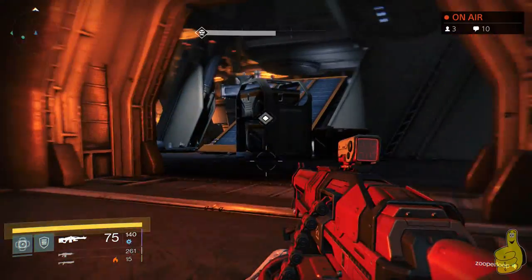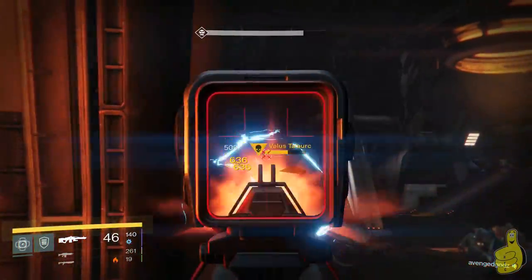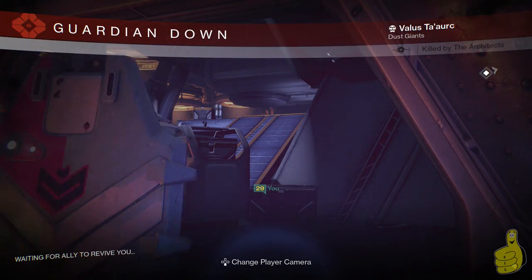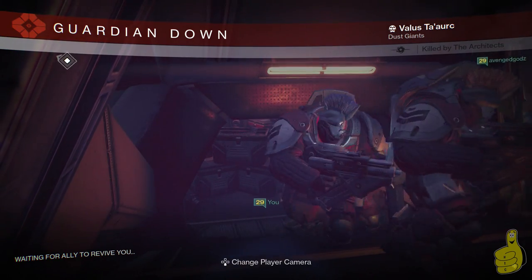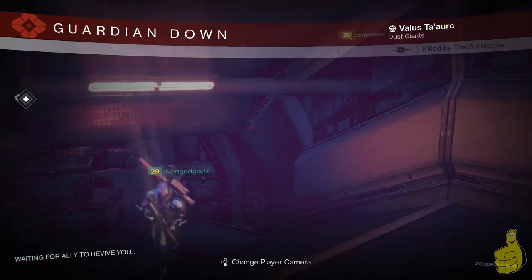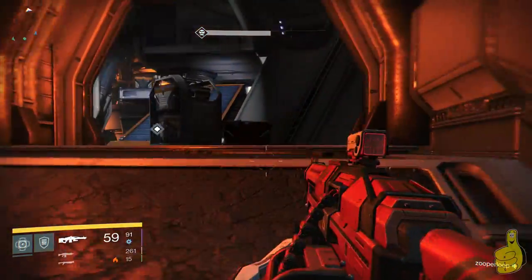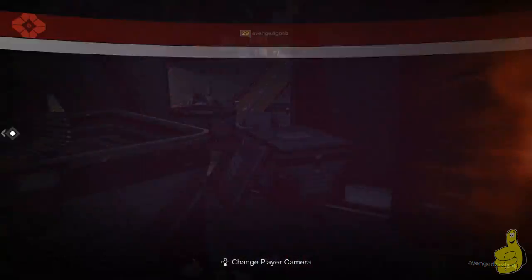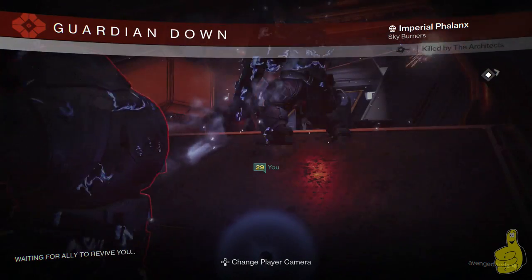The only problem is that Phalanxes will spawn back there because you have people standing in that area. Wait for them to pop up and then they will actually despawn on their own — there they go, they're gone. Once that's done, Avenged can come back, revive me, and we do it again. Just keep doing that until the boss dies or moves to the other side, then repeat the same process on the first side.